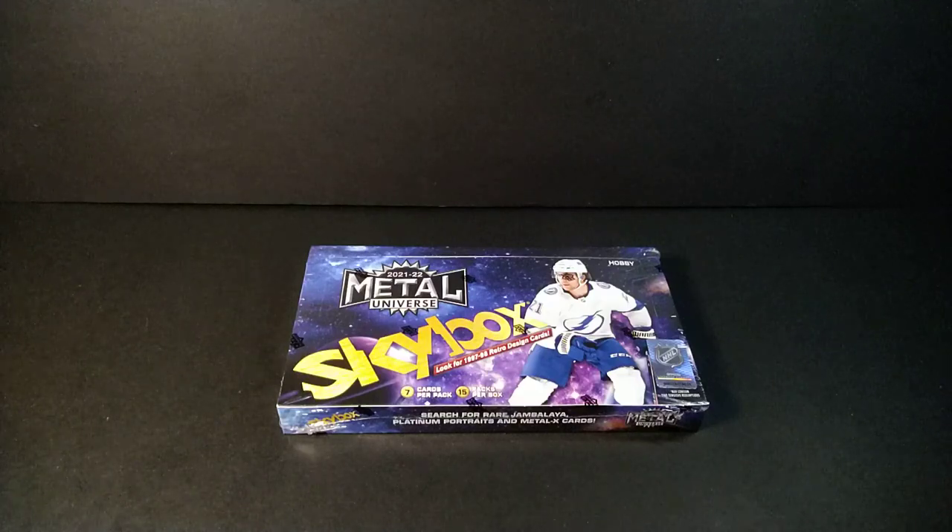Those SPs are alternate jersey photos or rookies. They paralleled all of that, but the parallels are mostly in retail. What you're really looking for are the PMGs — the Precious Metals Gems: rubies and emeralds. There's also purples, which are the retro versions, numbered out of 199. The others are numbered out of 100, unless it's an emerald, which is numbered out of 10.